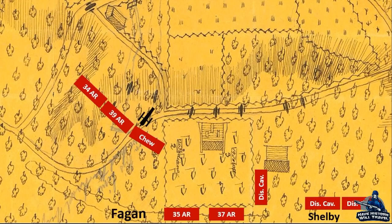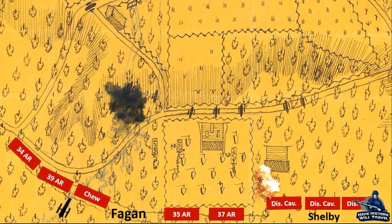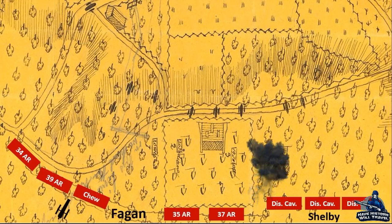The first attack had been thwarted by Hindman's troops, but Herron would try again with more regiments. The 20th Wisconsin had a 50% casualty rate, and the 19th Iowa had a 55% casualty rate. Fagan's men, who had pursued the 20th, were driven back to the top of the ridge by federal artillery bombarding their lines. The first assault ended at about 2:30 p.m., and that's when the next assault began.